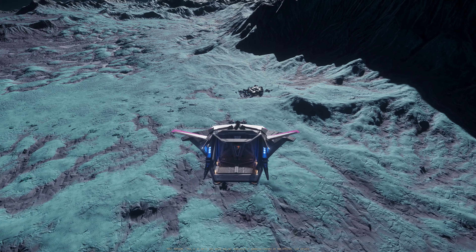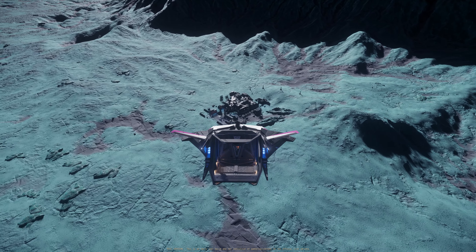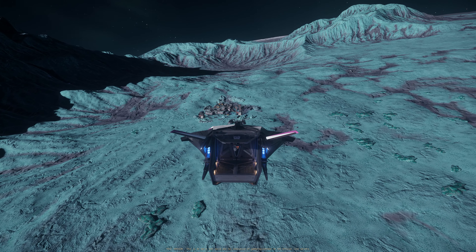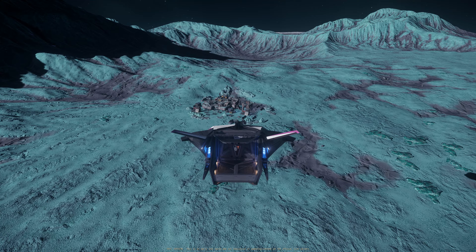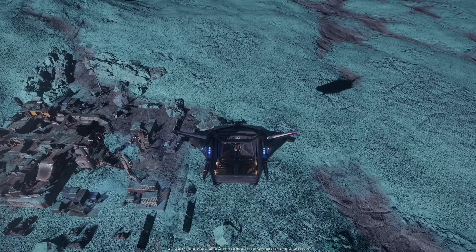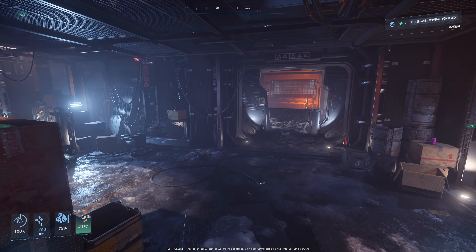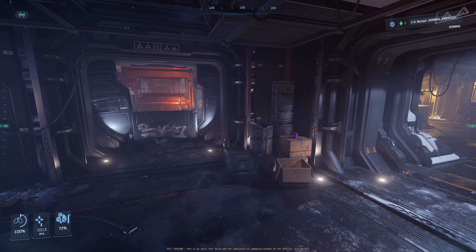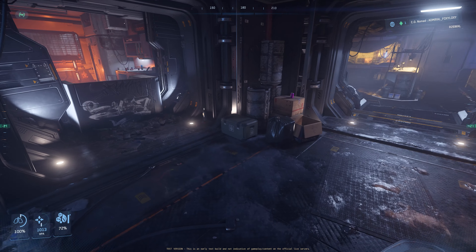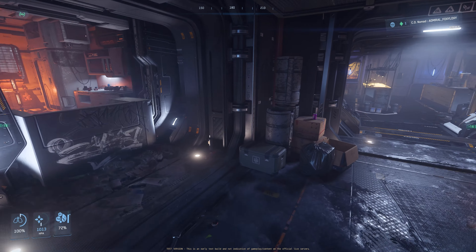Now let's check out the Shady Glim Farm on Walla with this beautiful Nomad, and we're going to test the Nomad tractor beam as well. Arriving at Shady Glim Farm. I don't see any freight elevator here. Entering the building. I think they removed the terminal. Before, we could buy some stuff here. That's why there is no freight elevator here.